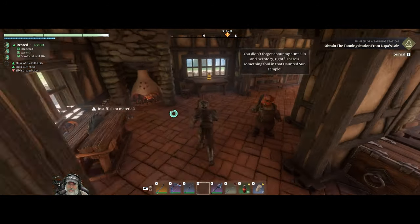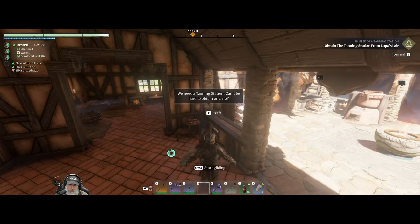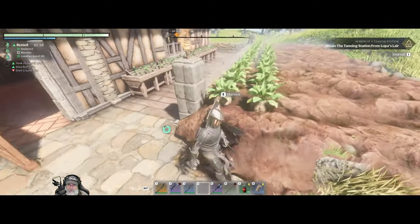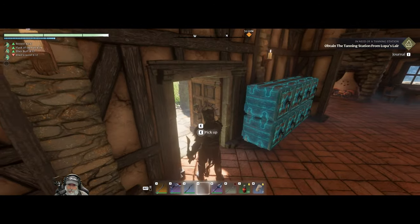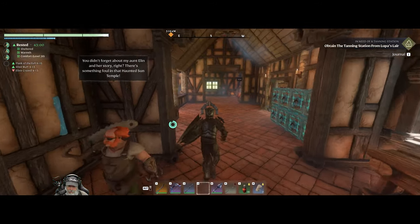The only crafting station we have left to find is the tanning station for our hunter. And once we find that, she'll be able to use it to get us some better armor, primarily. That is what we're going to set out and do today.